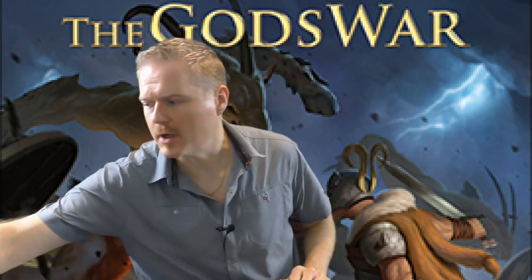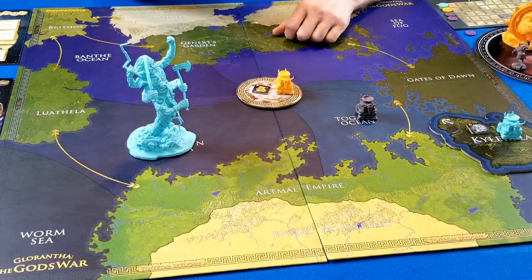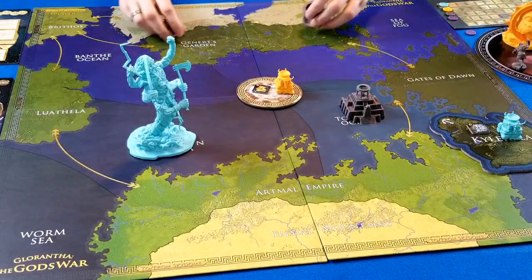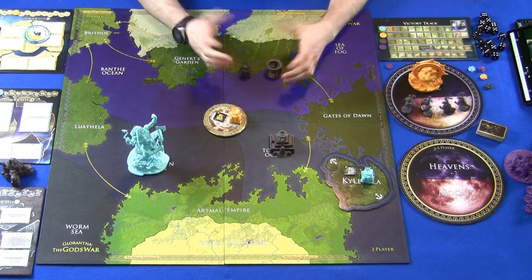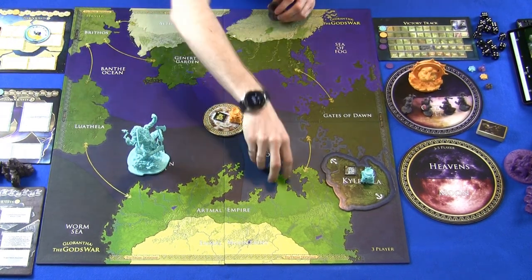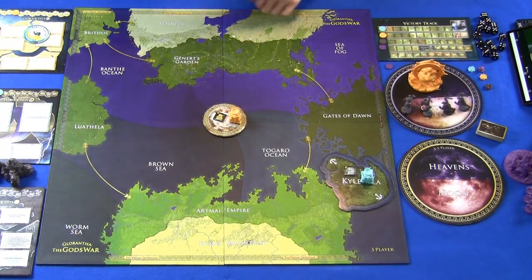The next option is to upgrade a building you already have on the board to the next level. Look at the costs on your faction board, spend those costs, and upgrade. You can keep upgrading to the next level — higher-level buildings give extra powers, can start defending themselves, and can generate power for you. Just understand that only one faction can have a building at a location, and you can lose those buildings or have them taken over.